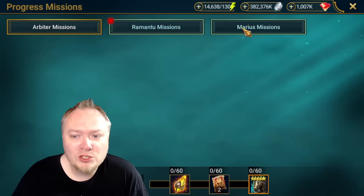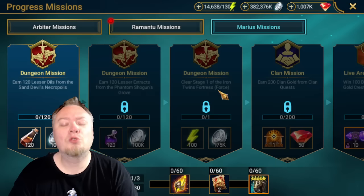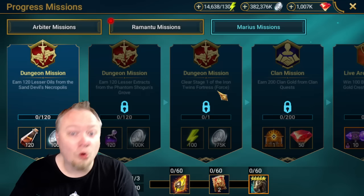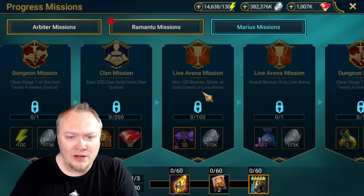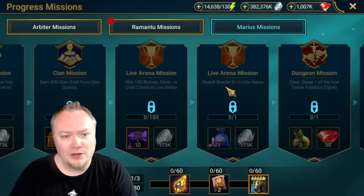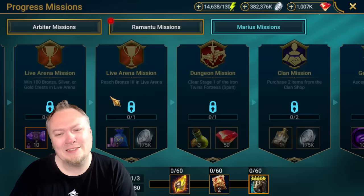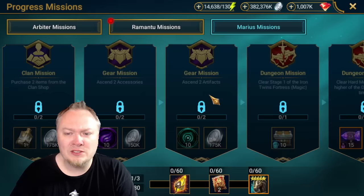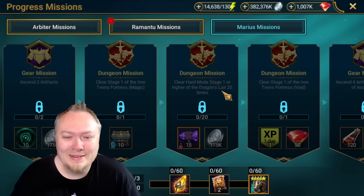We're going to start off by needing Sand Devil and Phantom Shogun teams, which I think is great. The missions start off very low, like Iron Twins 1. This is a great opportunity, Plarium, to buff the rewards or change the boss - or both - in Iron Twins, because it sucks. Live Arena you have to do, so that's not retroactive. The first goal is Bronze 3. Then: purchase two items from the clan shop, ascending artifacts, and Card Mode Stage 1, or just do Dragon 20.